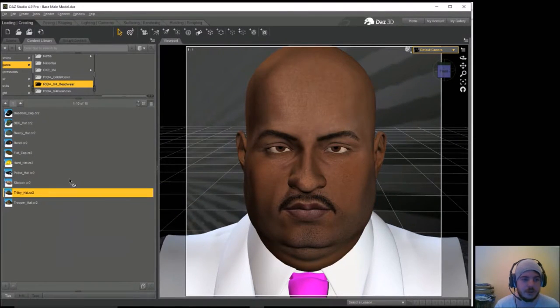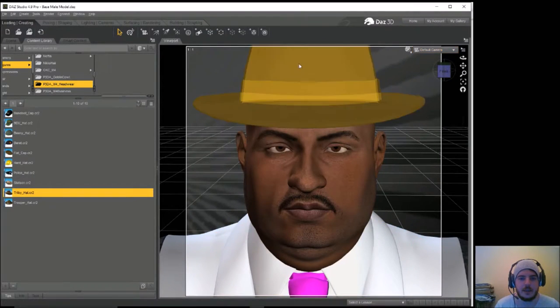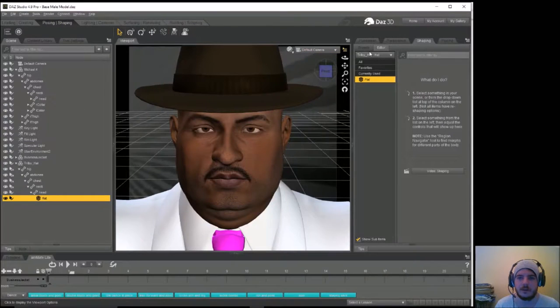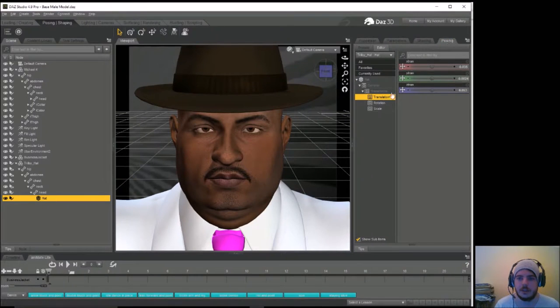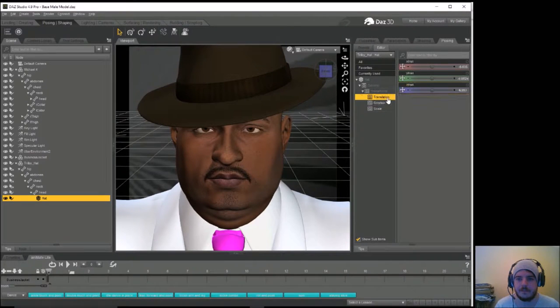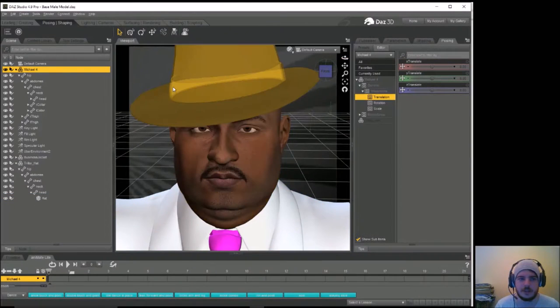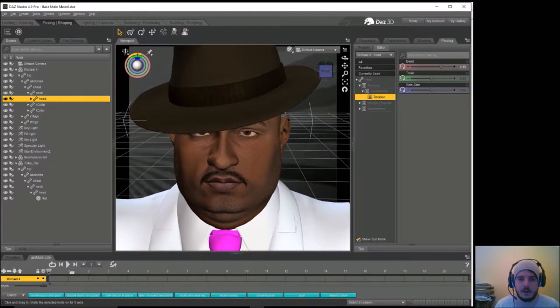The headwear's right next to it — a stetson's not what we're looking for, let's try a trilby. Going with some jaunty angles today. Posing — rotation — bring it down like that, put it slightly that way, move it along. It should be attached to the guy's head — let me test by moving his head. Yes, it is.